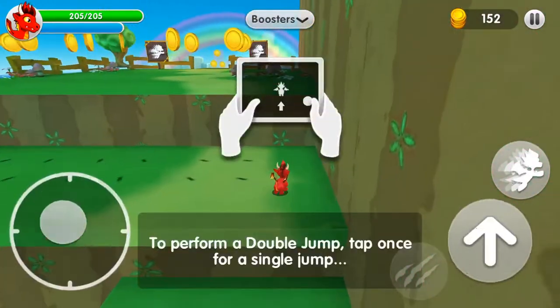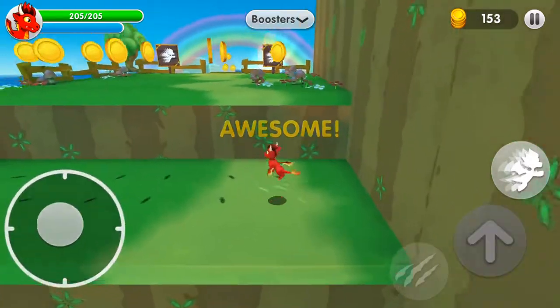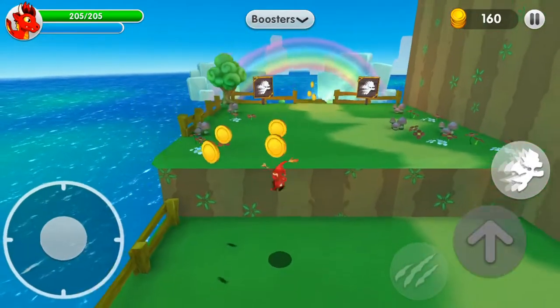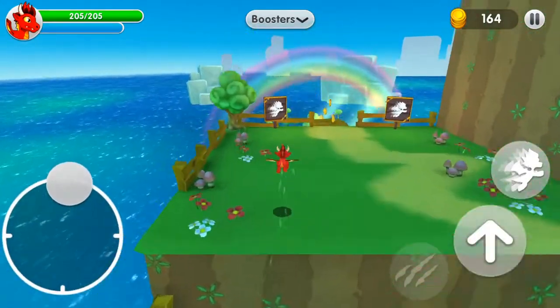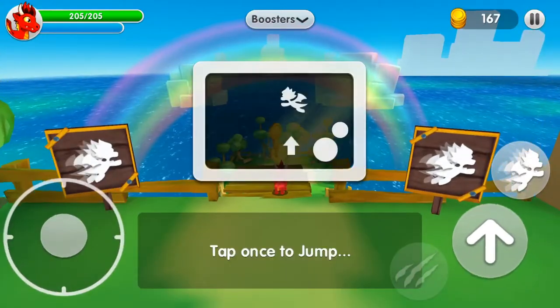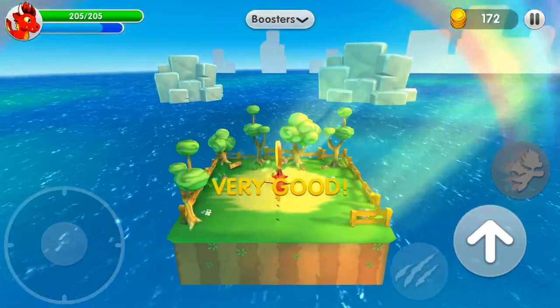Sometimes there are invisible boxes. When you see a square shadow but nothing else, you just hit where the square is — it's just a shadow marking the spot. Tap to jump and hold — okay, that's the final coin!